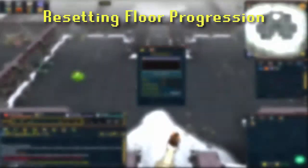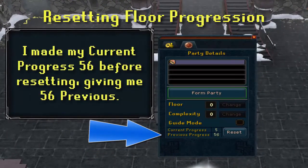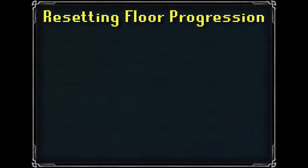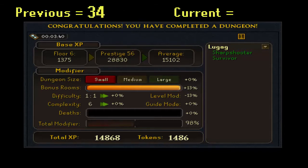When you reset, whatever your current progress reads then becomes your previous progress. When you complete a floor, the prestige factor will be based on whichever number is higher. For example, if your previous progress was 34 and your current was 18, your prestige will be registered as 34. Alternatively, if your previous progress was 15 and your current was 25, your prestige will be registered as 25.